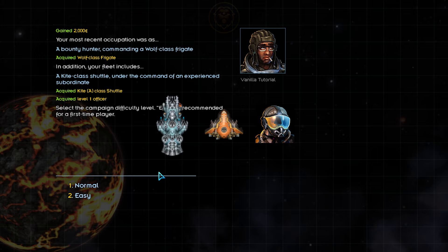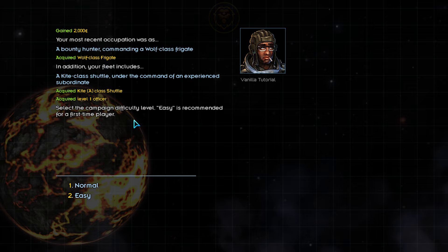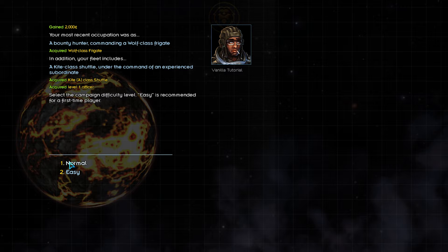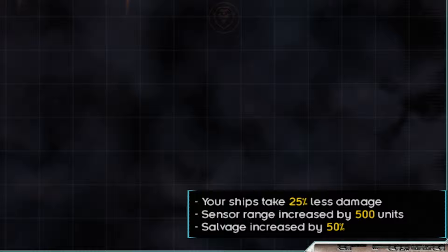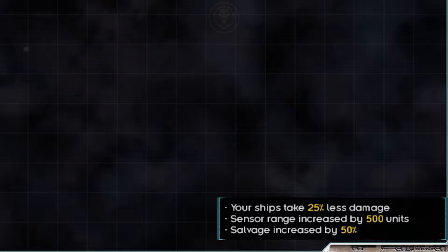Next up, we will be selecting the difficulty of our campaign. Normal is the intended way for the game to be played, and easy is great if you are a first-time player who is just getting the hang of things. On easy difficulty: all ships in your fleet take 25% less damage, sensor range is increased by 500, and salvage is increased by 50%. These are not massive differences in gameplay, and I highly recommend easy difficulty for your first campaign. Taking 25% less damage will make combat easier for sure, but the other two boosts will only make your life slightly easier. The game by default is designed to be challenging, so there is no harm in taking your first playthrough slowly so you can learn all the mechanics.